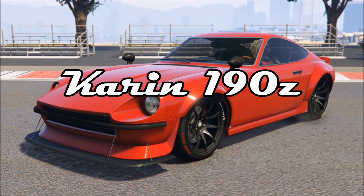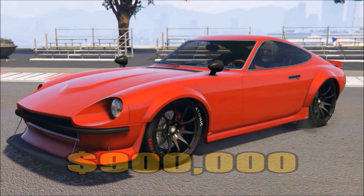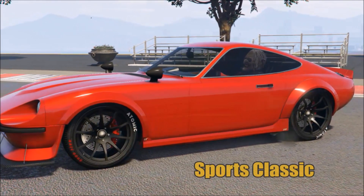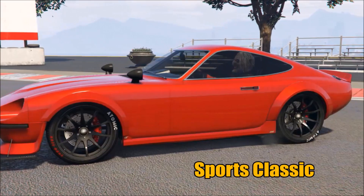Greetings, Great Witch here. Today we're going to talk about the Karin 190Z. Now this vehicle's going to set you back $900,000, but it'll be closer to $1.2 or $1.3 million, depending on how you upgrade it and customize it.